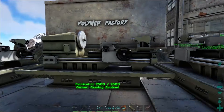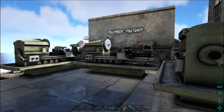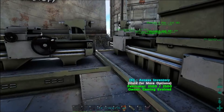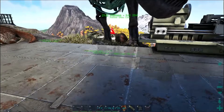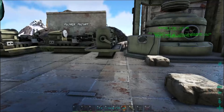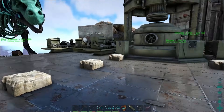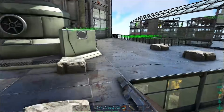Over here we have our little polymer factory — basically three fabricators. You chuck in all the obsidian and then you just make polymer using three fabricators all at once. It makes it a little bit quicker. I set that up pretty early on, I think within the first week or two.